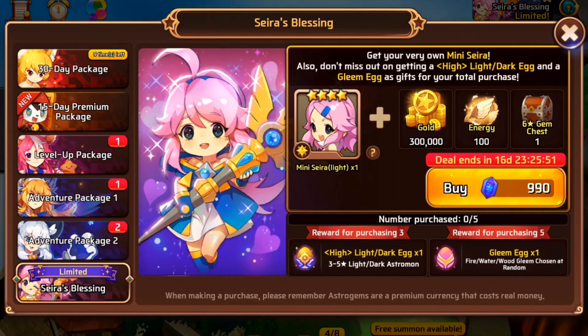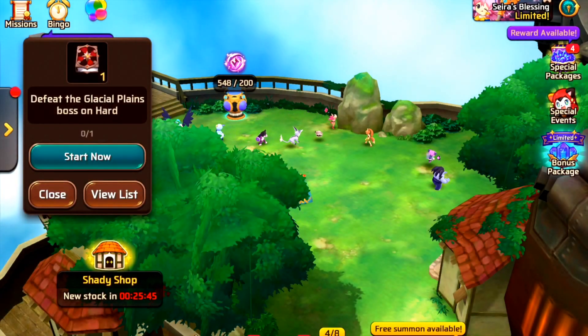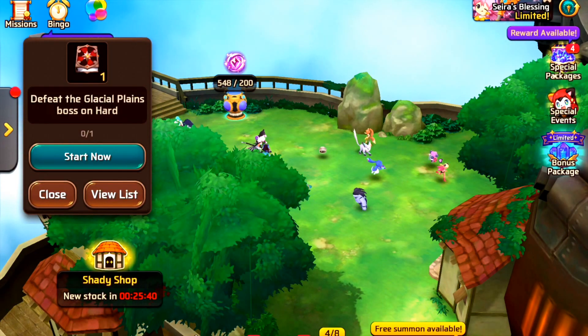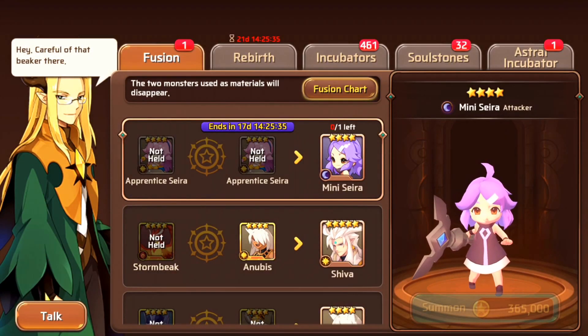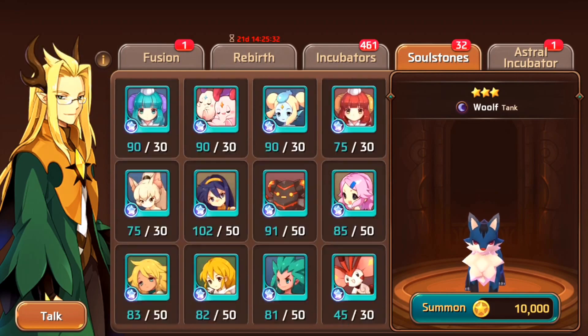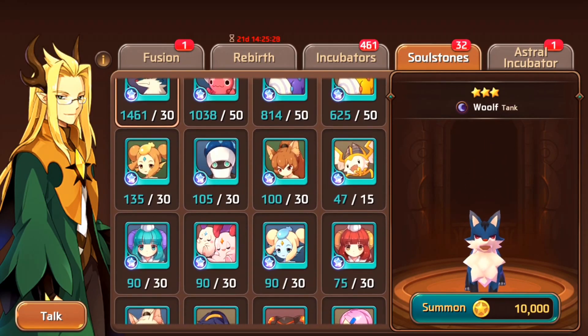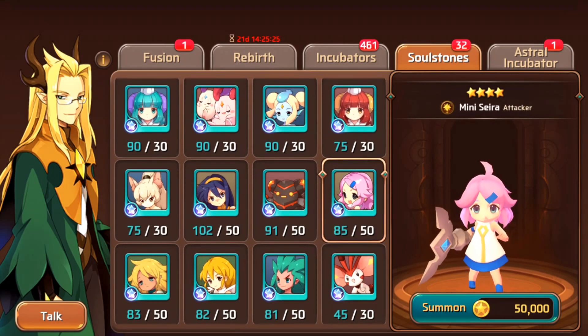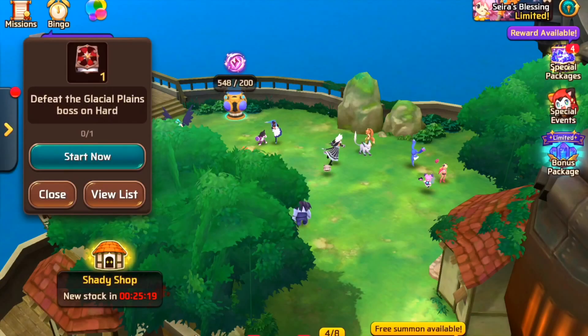Buying is one way MSL has introduced to obtain light Sierra, and the other way is that you can actually summon the Sierra. They've introduced Sierra dungeons into MSL.